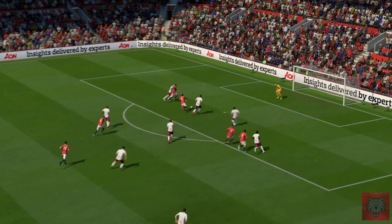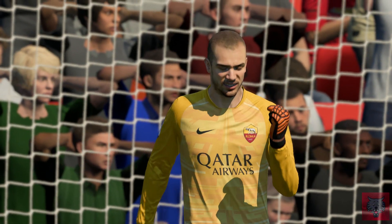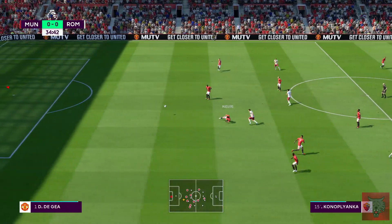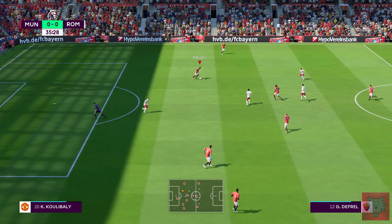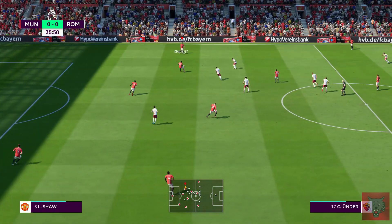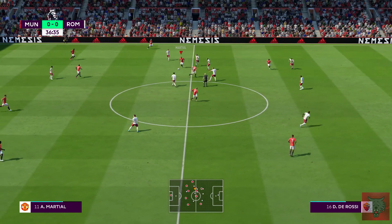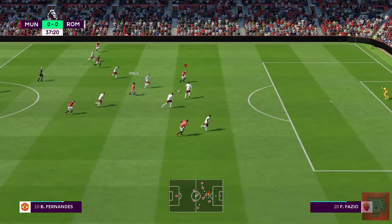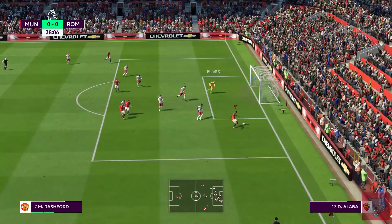I quite like this Roma kit — the lightning bolt through the middle, the flash-inspired shirt. A dangerous ball over the top — Maguire just gets it out of danger to David De Gea. I hate playing out from the back. We're United. Dybala — Fernandes in the red side of Manchester. Rashford!